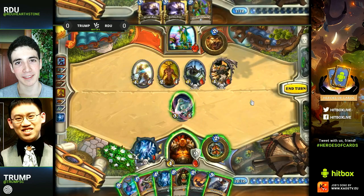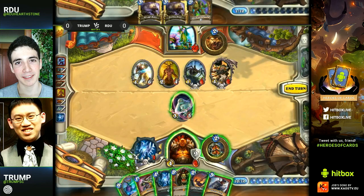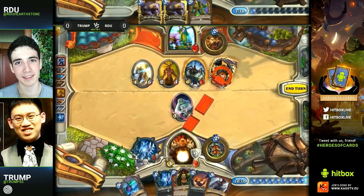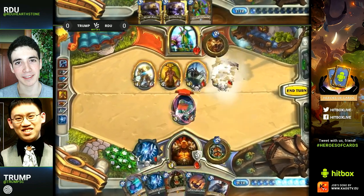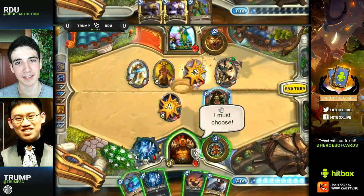He summons the one-one tokens and tries to clear as much as possible, but that Cairne being at two HP is actually quite annoying. There is a possible play here — that is Executing the Cairne. He's going to go for it: Executing the Cairne, you hit the Cairne with your weapon, you kill the Cairne, and you kill the tokens because you're trading with the Sludge Belcher as well.